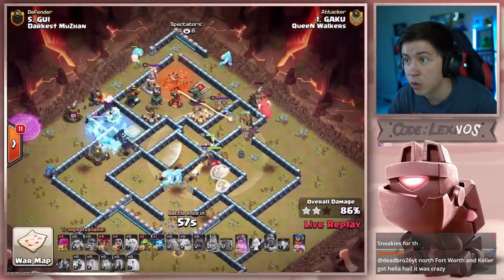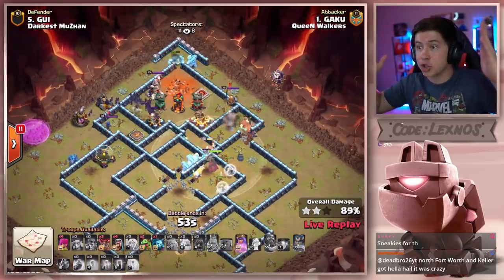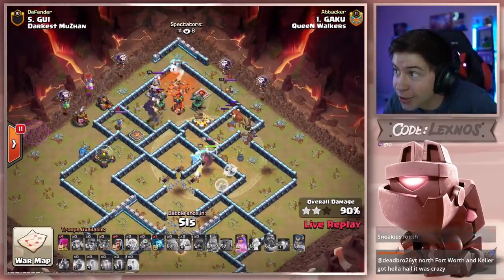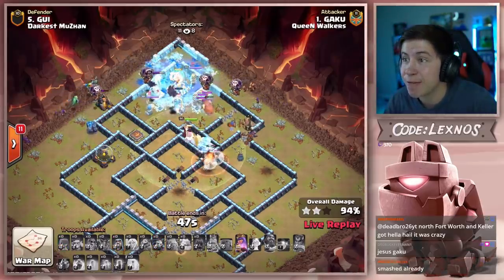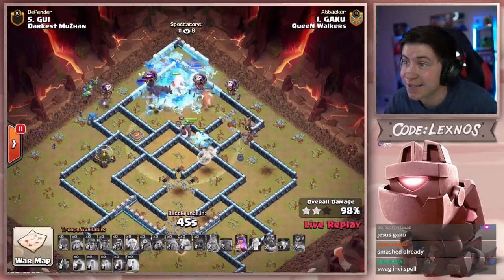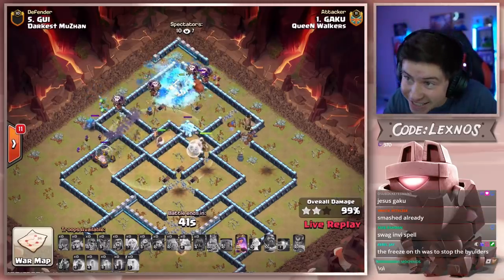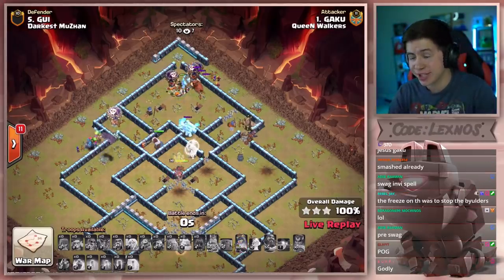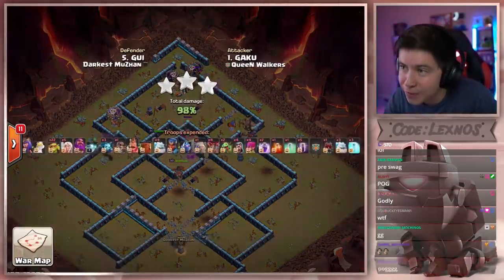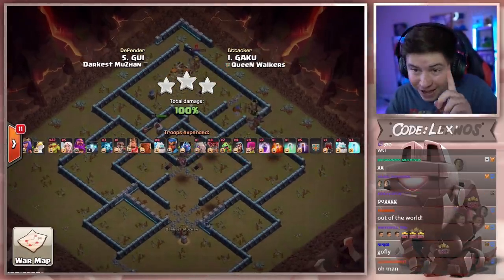Queen charged like the entire core with the help of that warden, and bats can finish off the rest of the base — there's no more splash. Gaku, bro, that was godly. No freaking way. Queen charge sneaky goblins — holy crap! Gaku just inventing new metas and breaking the game, dude. That was awesome. And now Queen Walkers are going to be putting a little bit of pressure onto Darkus Muzan.